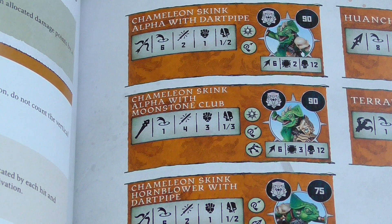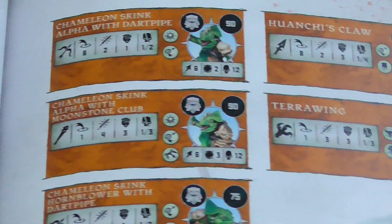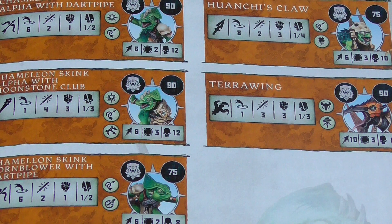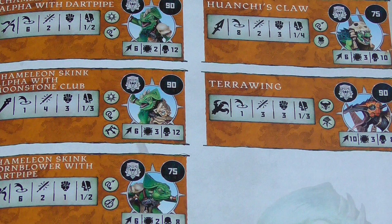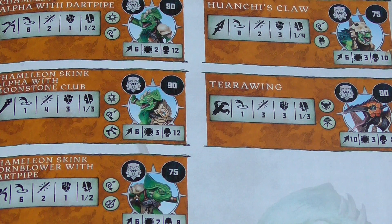They are a little bit faster — all 6s across the board. Apart from Terror Wing, which as you can imagine is a speed of 10. If you want to move twice that's 20 inches of movement — really, really nice. And with a basic rush adding an extra inch to those movements, you can get to most places on the board.